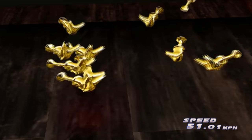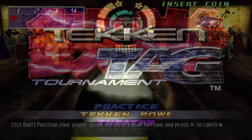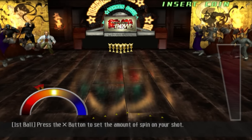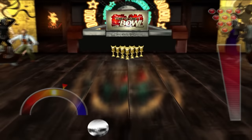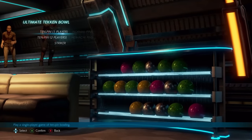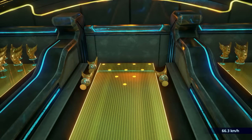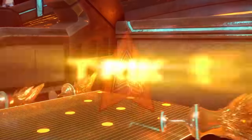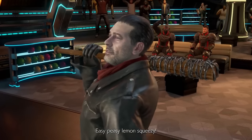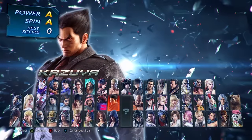At number five is Tekken Bowl from Tekken Tag Tournament. If you're looking for a bonus mode in a fighting game that's both goofy as hell and incredibly entertaining, it doesn't get much better than Tekken Bowl. Originally introduced with Tekken Tag Tournament on the PlayStation 2, this is a mode where you bowl — a bowling game inside a fighting game. The real notable thing about it is that it's actually really good. It's easy to pick up and play, and the presentation is really great. The mode returned with Tekken 5 Dark Resurrection, then came back again as DLC for Tekken 7 with a few new mechanics, but remained basically the same. There's honestly not a lot to say — it's bowling, but you play it in Tekken, and it's good.